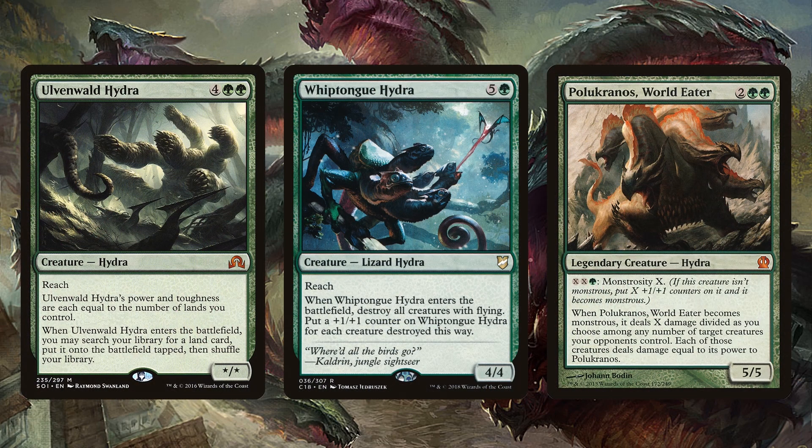Hydras also have some limited flexibility and utility. Ulvenwald Hydra can go get you a land — this is a classic hydra in many different strategies. Whip Tongue Hydra is pretty new and takes out flying creatures, so a selective board wipe can be really strong on a hydra. And then Pelakka Wurm can also be this sort of selective board wipe, just nomming on all the little creatures and getting huge itself.